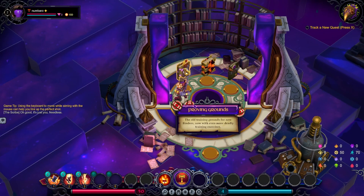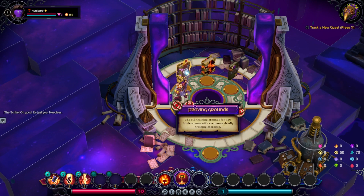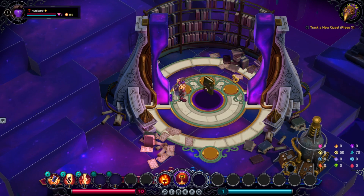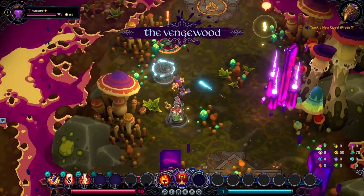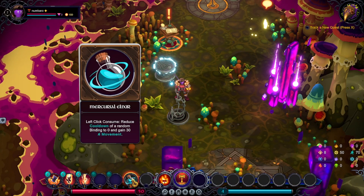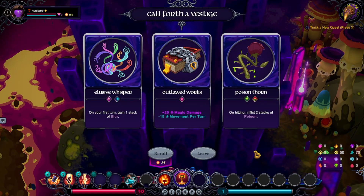I don't even know what the real difference is between these different areas, if it's just enemy types or what. I'm still pretty much just starting this game, so I'm just going to arbitrarily pick one and jump right into it — the Vengewood. Grab a free potion. Starting with an augment. Those will pretty much help us figure out our build.